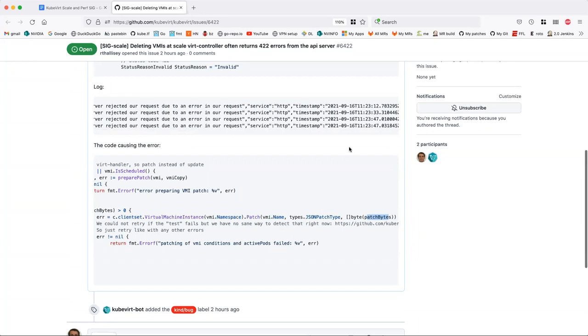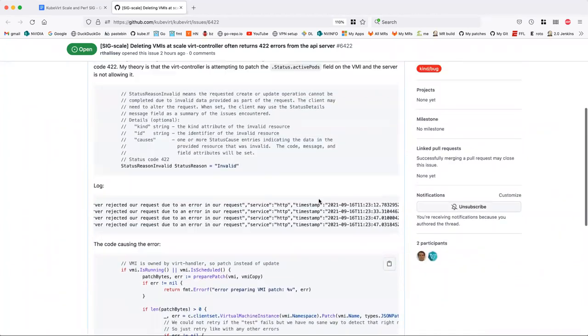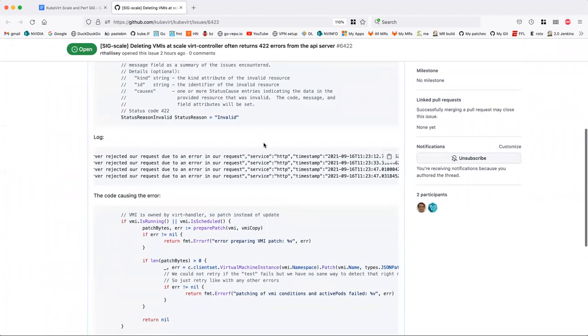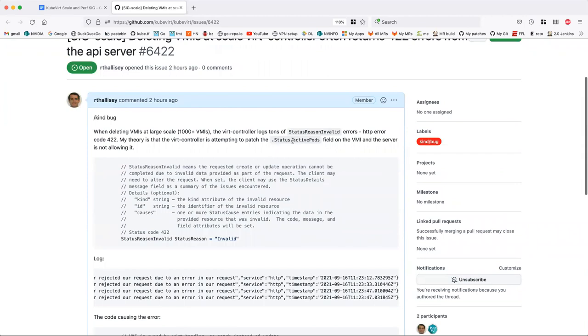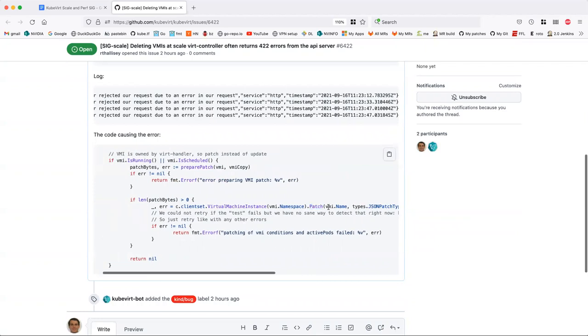The reason I posted this one is I think I have a better understanding. Here's my theory: in this specific instance, it's a patch, and we're doing a JSON patch with a test condition followed by the actual replace or add or remove. The test condition says 'here is the way we think this object should look based on what's in our informer.' If that test condition fails, the whole patch will fail.